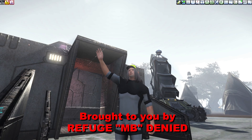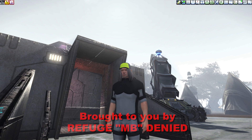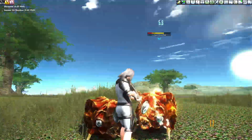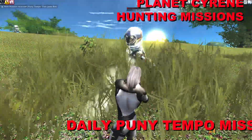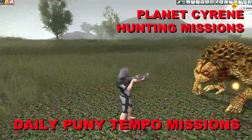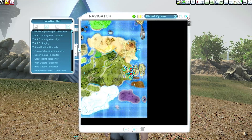Hello, Refuge here with another Titans Incorporated Planet Sirene Mission Series video. Today we're going to be talking about the Daily Puny Tempo Missions. This is a series of five missions that are conveniently clustered together just west of ARC Immigration Zinn and ARC Immigration Tanhawk.